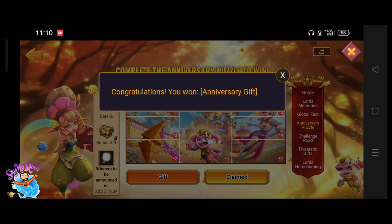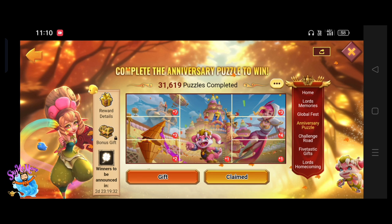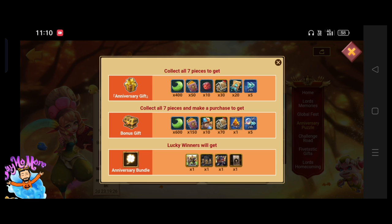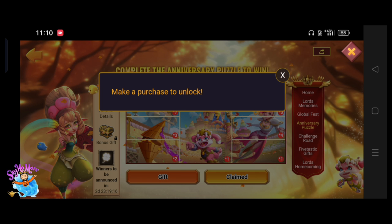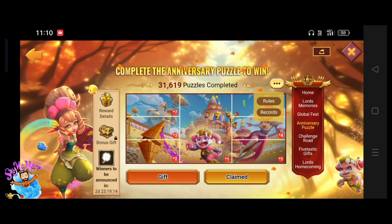Finally I completed the anniversary puzzle. I thought that I would never be able to complete this puzzle in four days, but luckily I got the last piece — the middle part of the puzzle, the Child of Light part — which is very hard to get. I did every single task so I could get that extra Arctic Tom in this event, and finally I got the extra Arctic Tom.